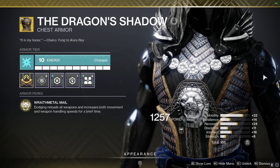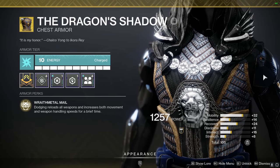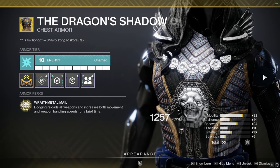You'll also notice that I'm using the exotic Dragon's Shadow. I found this to be really really helpful for this build because it allows you to dodge and reload all of your weapons at the same time, as well as swap your weapons faster when you empty your magazine.